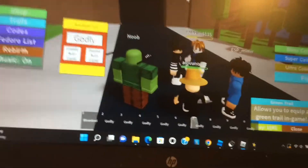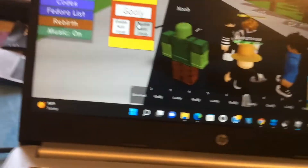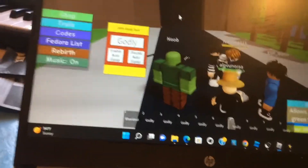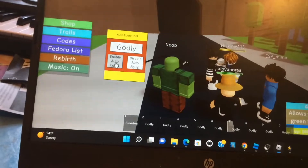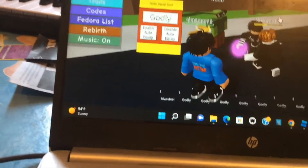A lot of people are asking me how to auto rebirth in Fedora Lifting Simulator, so I'm going to show you how to do that right now. See all these godlies and stuff I have? I'm using a script right now where I can auto click, and look how fast it gives me strength.